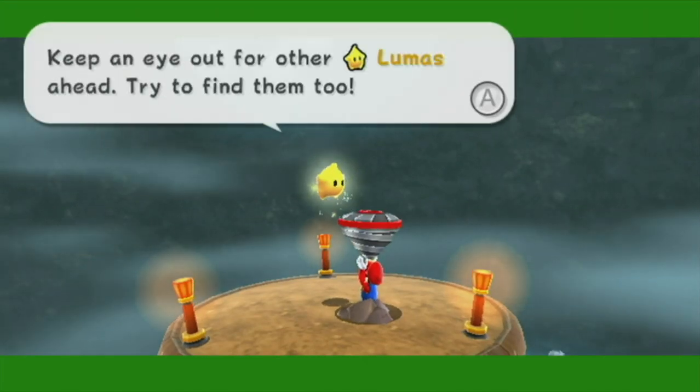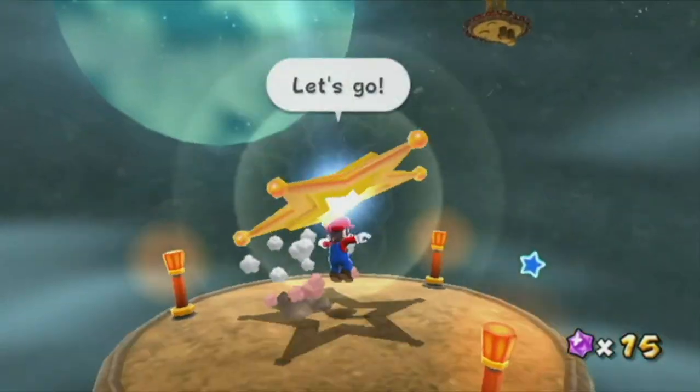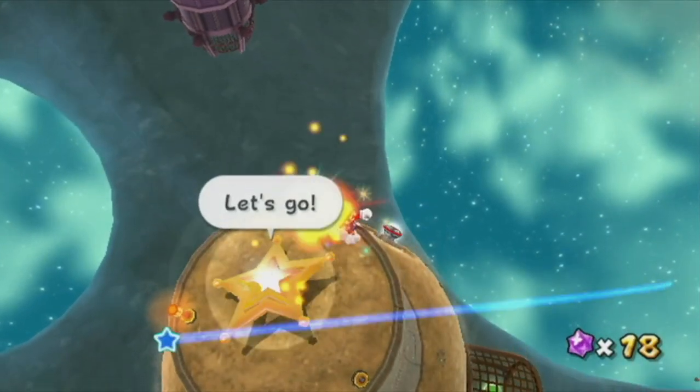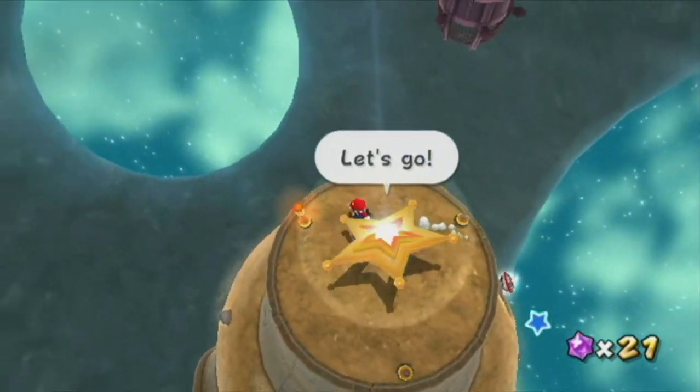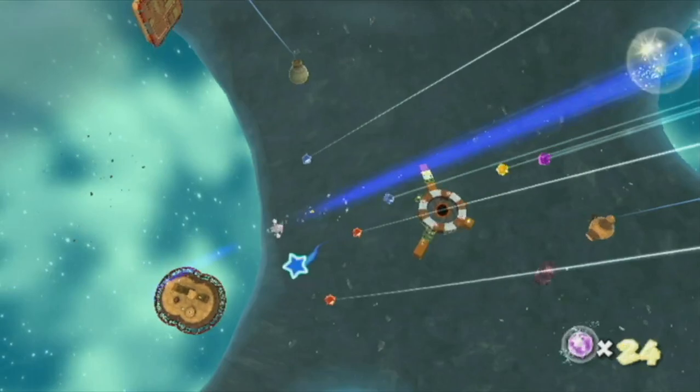Notice how the border is also green now — it's a nice little touch that I don't see anyone really ever mention. Just want to get these Starbits first. I was afraid that was going to happen — I accidentally spin into the Launch Star.